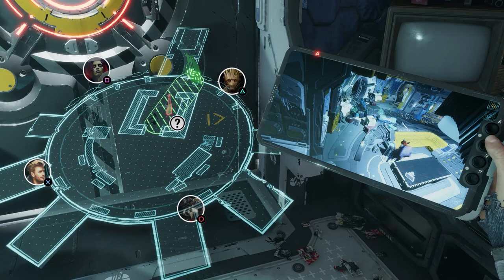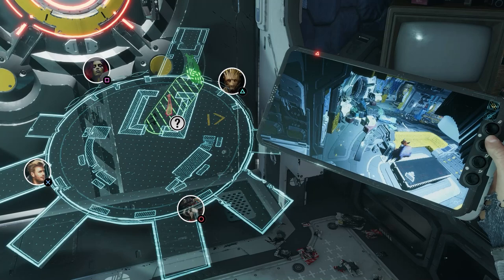If you needed to, you could use Groot right here to lure the llama in, but it went in by itself. So that's how you do the puzzle — it's not overly complicated, you just have to make sure that you start in the right spot.